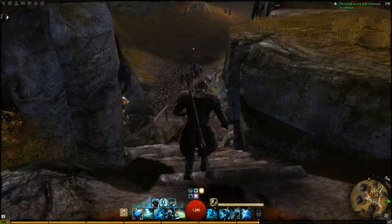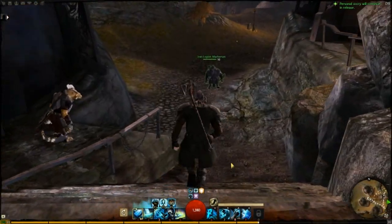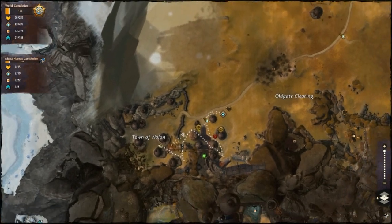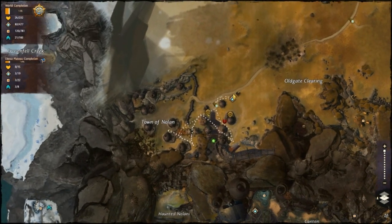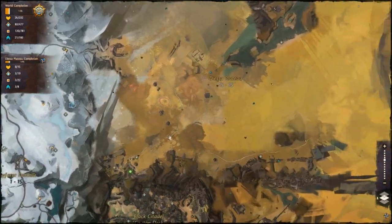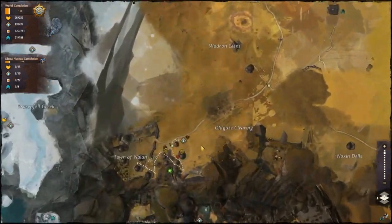Good morning everyone! Today I will show you a bit of a hidden area. If you look on the map at the Char homelands basically, you have to go to... what is it called again? Thisa Plateau, right.